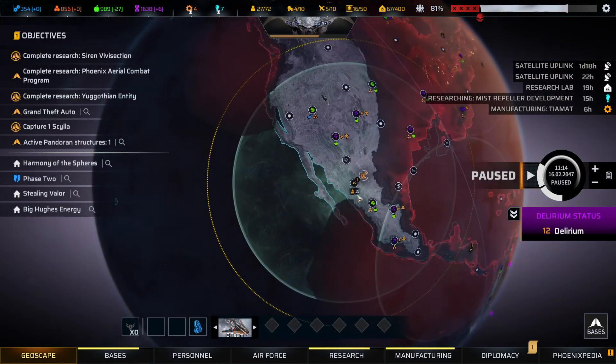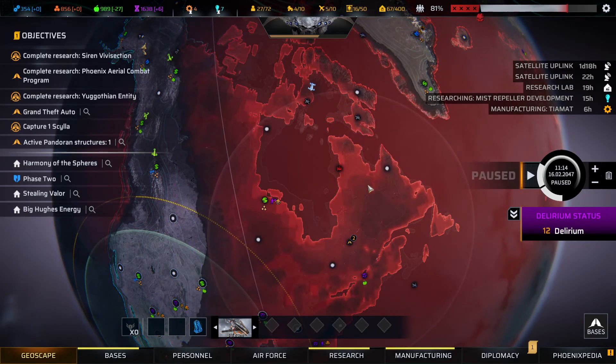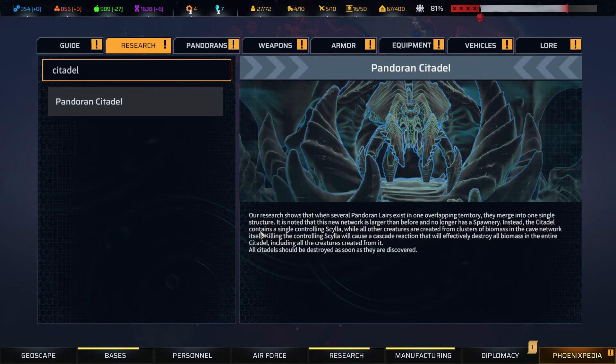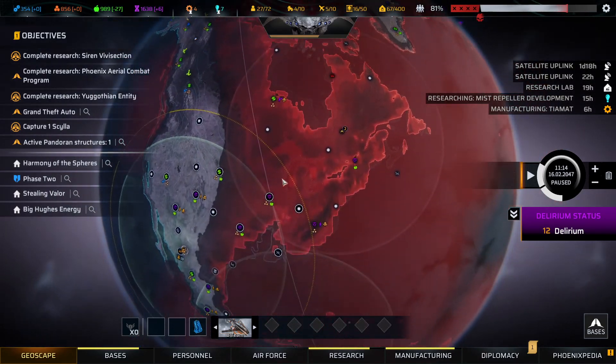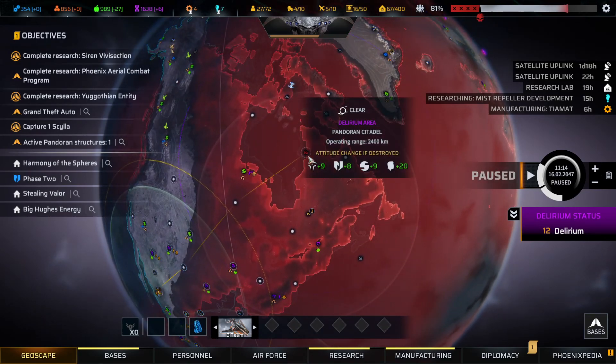The thing is I had this citadel — it was revealed because I had the citadel scanner technology. Citadel tech is providing the location of every Pandoran colony. All citadel structures will be destroyed. With this technology, every Pandoran colony inside these circles — this scanner's range — is revealed.